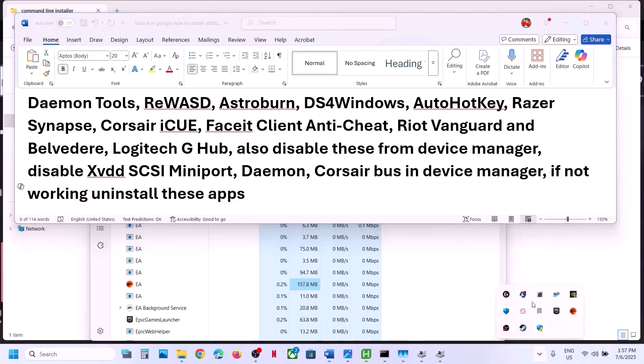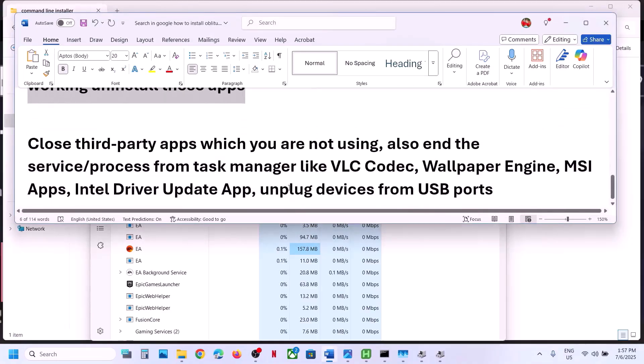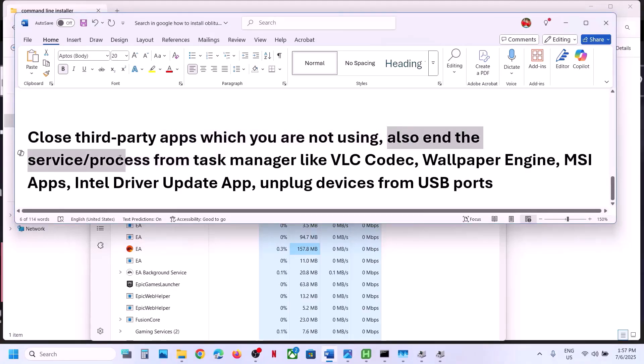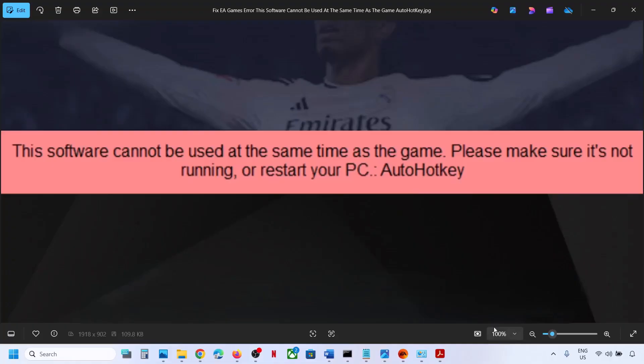Also make sure no other third-party applications are running — Logitech, Quetech — close everything. Close any third-party applications you are not using, and end services or processes from Task Manager such as VLC codec, Wallpaper Engine, MSI apps, or Intel Driver Update. Also unplug all external devices you are not using. That should help you fix this error. Thank you so much for your time — please like this video and subscribe to the channel.